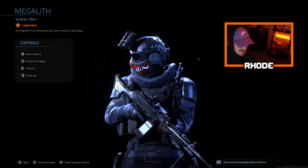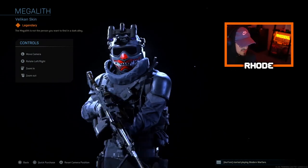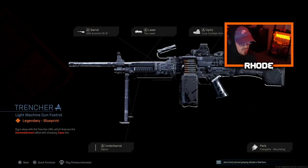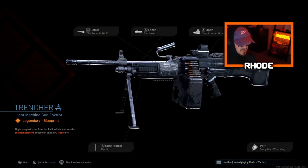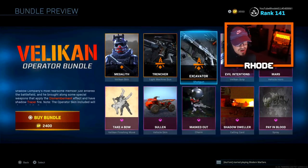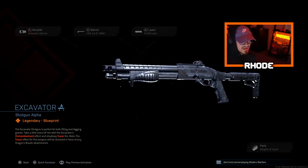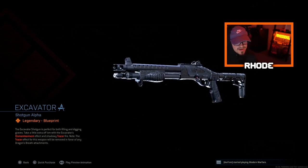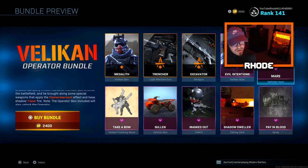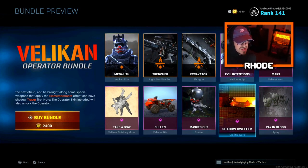I think the skin is one of the best ones in the game — the face mask is why it looks so good. We got the Trencher LMG which is the Bruin, and it's basically a Warzone class setup. I'll change a few things but I'll probably end up using it in multiplayer. Then we have the Excavator shotgun, which is a Model 680, and it shoots tracer rounds just like the Bruin — they both shoot tracer rounds and have a dismemberment effect.